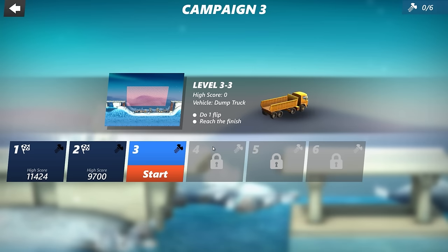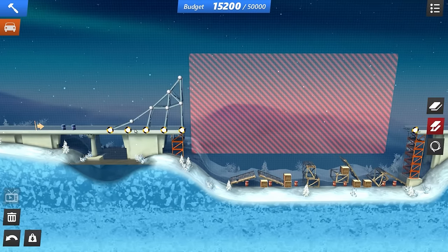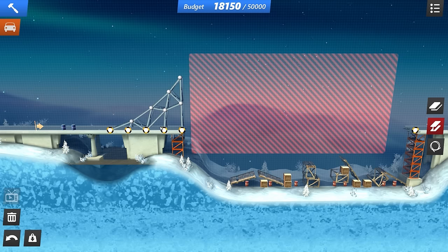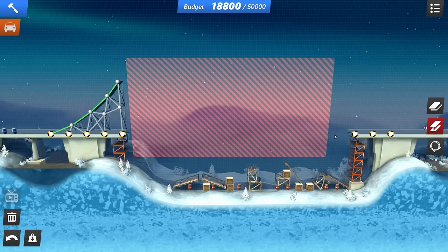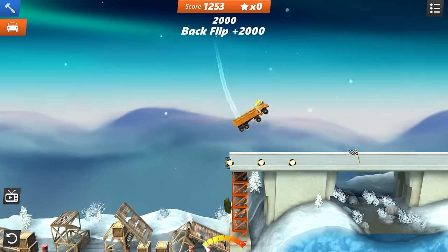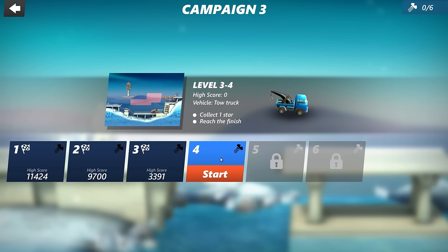Level 3-3: we got to use the dump truck this time and do one flip with it — reach the finish line. Look at that red zone, oh God, this is gonna be fun. Very simple idea: build a big jump where I can do a flip. We may as well go all metal — it is a dump truck, we're gonna need it regardless. Something like that should be good. Can I do a crisscross here? This is looking really ugly, but there we go — we got a crisscross. Let's turn this all into road. Of course it's gonna explode at the start. I lost my load, but I don't need that. I was only supposed to do one flip — well, I gave you two flips. We're making quick work of this campaign.